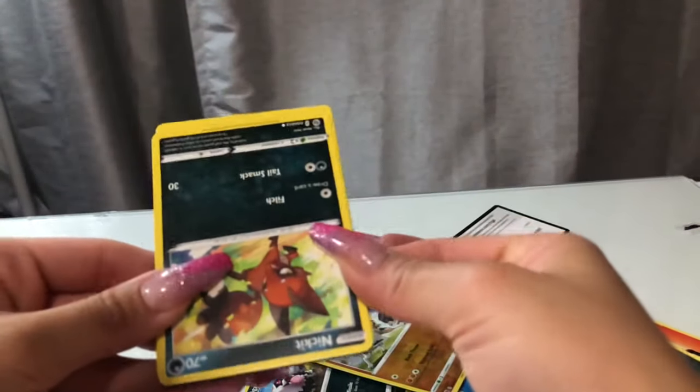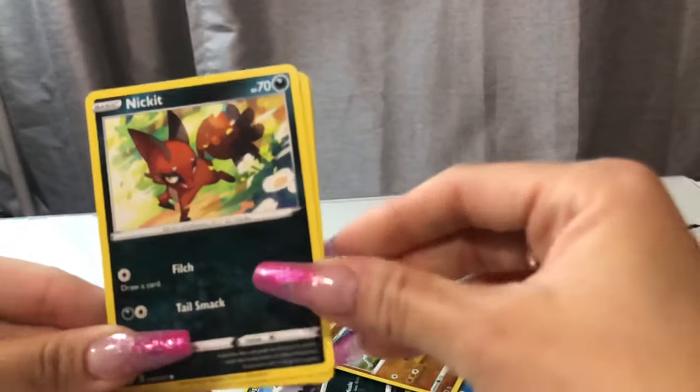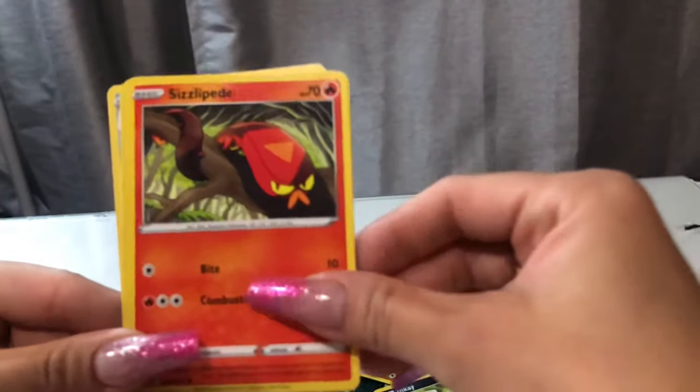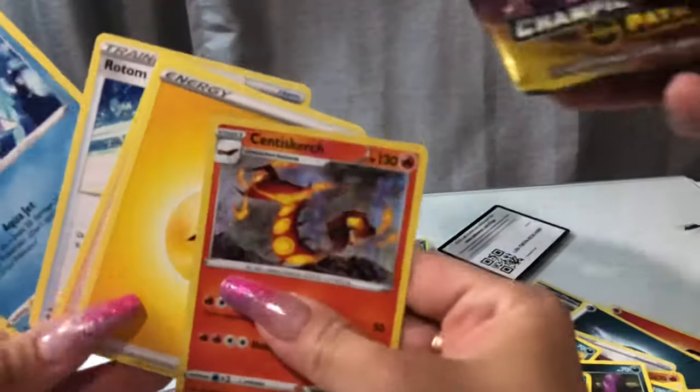This one feels good to me. I don't see any shininess on the edges though. Sneak it. Rolicole, Sizzle bean, Purloin, Kakuna. Nothing. Alright. Last pack.